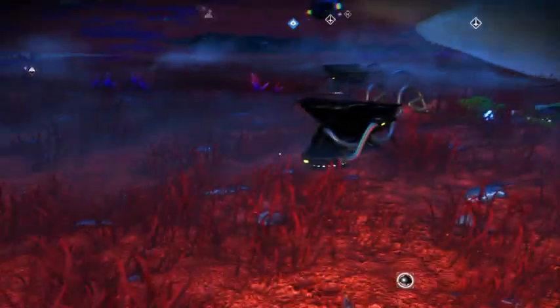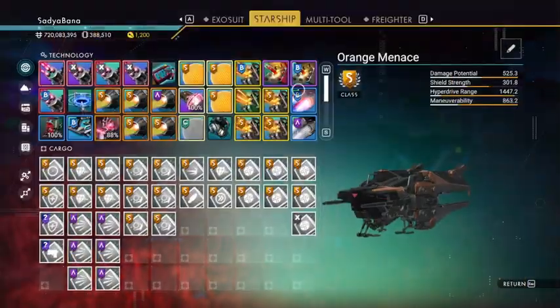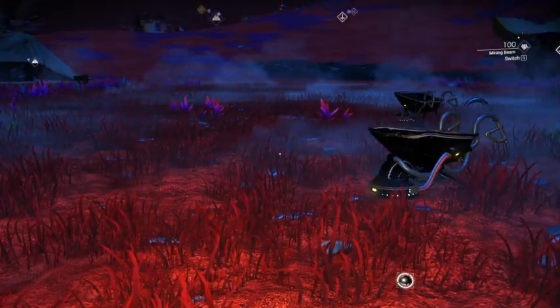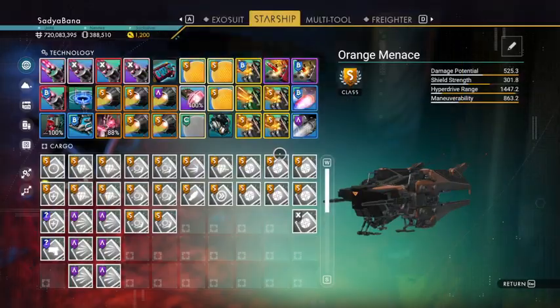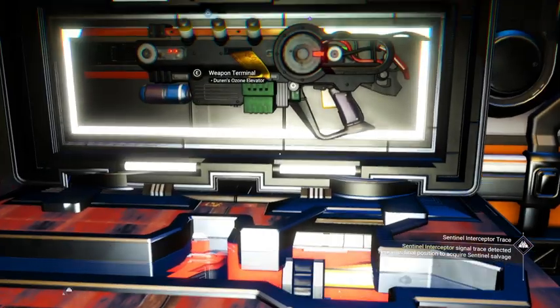But I'm okay with that. Before I claim it, let's pick another multi-tool. Okay, so this one's an S class. Let's see — do we have slot 5? 6. 6 is... okay, so this is a C class. So let's trade in this C class for this C class.